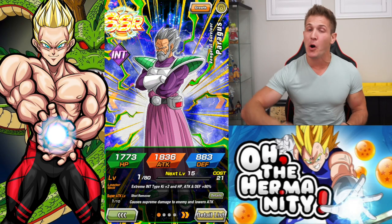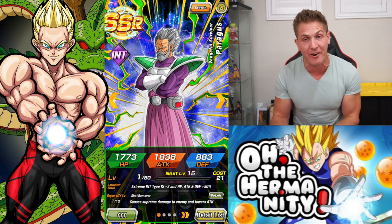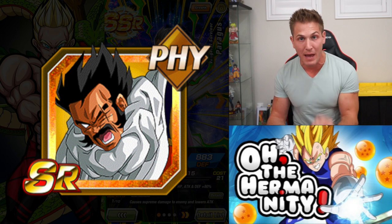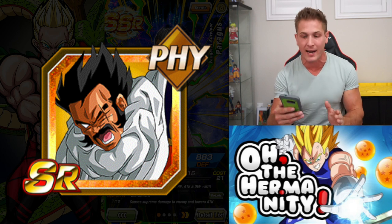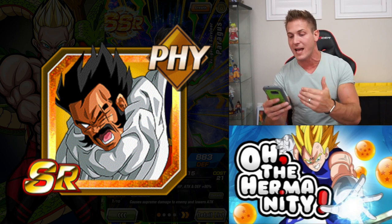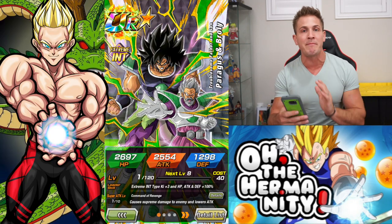Hey, what's up Doc and Fam? Welcome back. As you guys saw in my last video, we finally pulled Vengeful Survivor Paragus. Now you can boost the super attack of this unit from the old SSR Paragus units that we get all the time. So if you haven't already and you've been summoning and getting these units but haven't used them yet, I'm going to show you exactly how to do it. This unit, if you didn't know, is amazing.